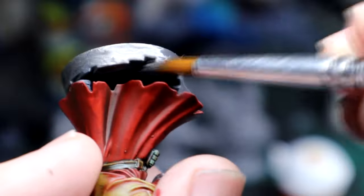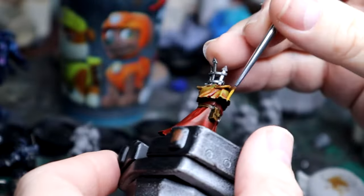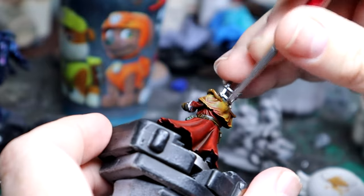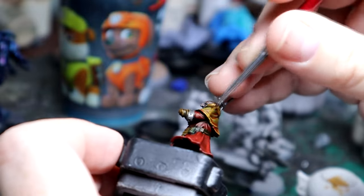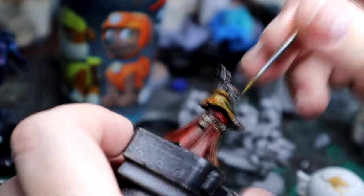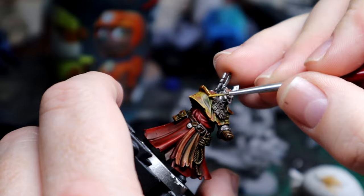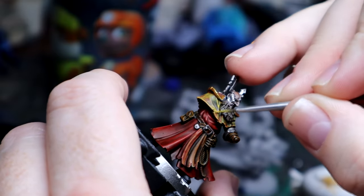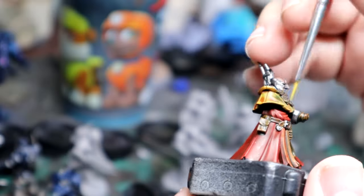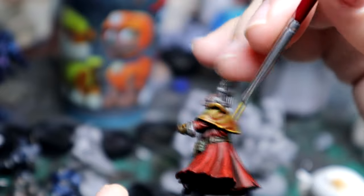I did have some base issues with these guys — trying not to let them fall off their bases. With this particular model, all I did was Lead Belcher. This is an optional step: I went around with yellow and did edge highlights on the raised areas using two different yellows. First I tried Averland Sunset but it didn't look good, so I used Yriel Yellow and Flash Gitz Yellow to do the edge highlights on top.